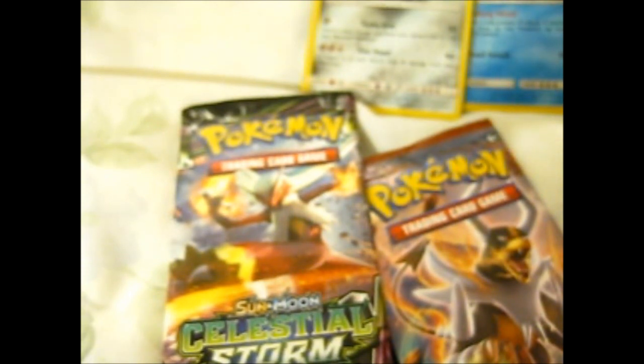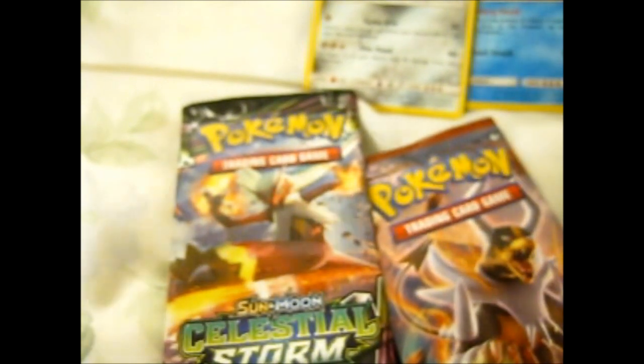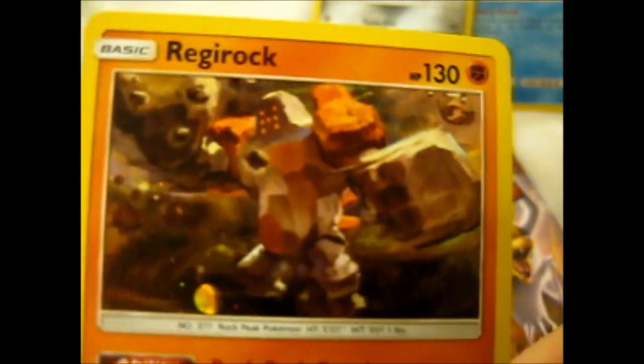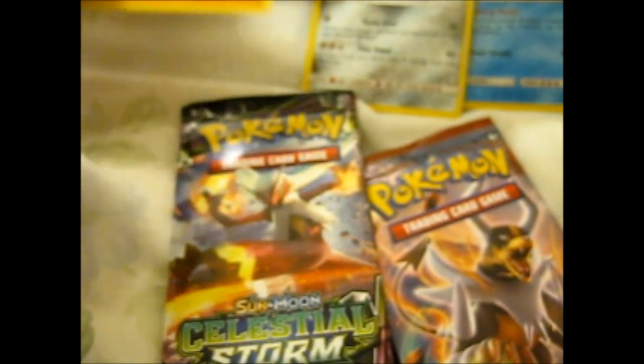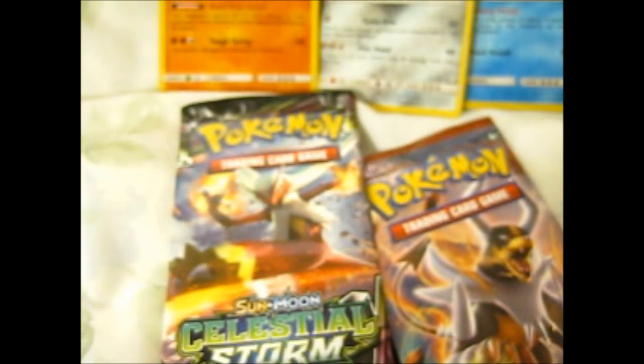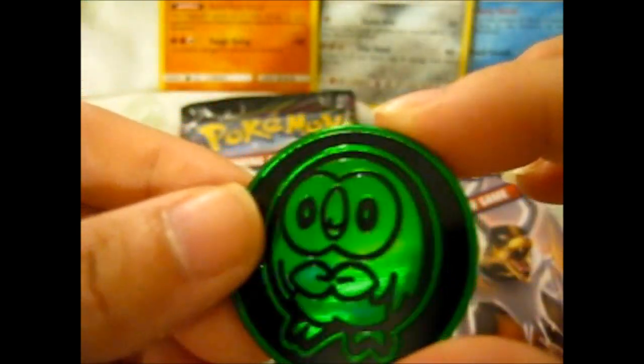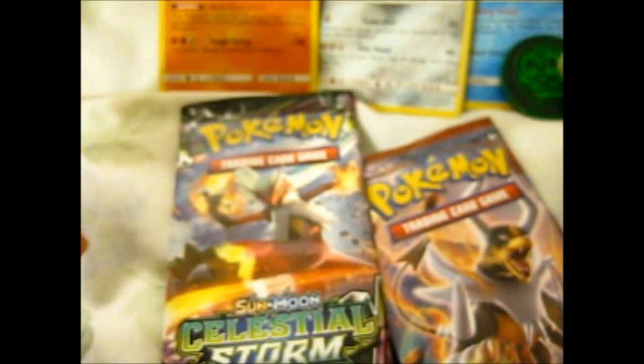It's called an Enhanced Two-Pack Blister — that's different. And here is Regi-Rock, with a very nicely designed coin — just a simple Rowlet on a black background. Very nice. I actually quite like that design, very simplistic shall we say.